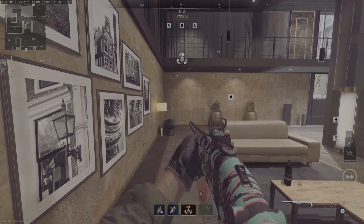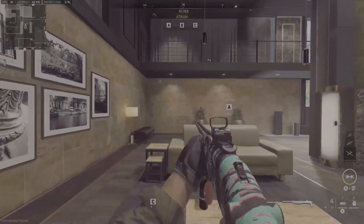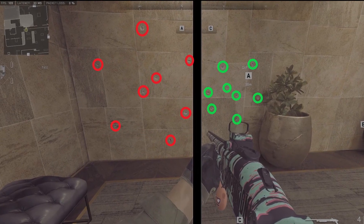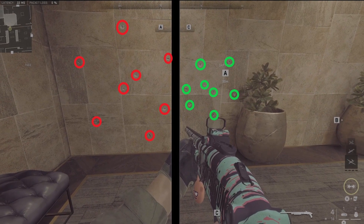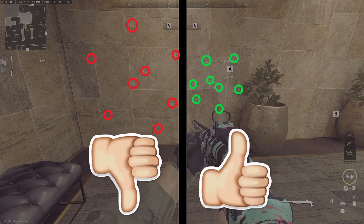First shot — boom — jumping. Second shot — boom — standing, boots on the ground. On the left we have the first shot we took and on the right we have the second shot. The left is the one where we jumped, the right is the one where boots on the ground. Let me show you just how crazy this is.